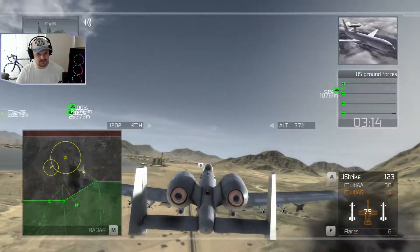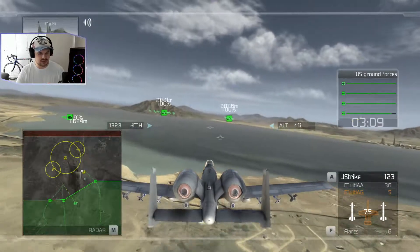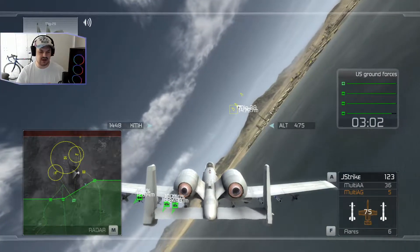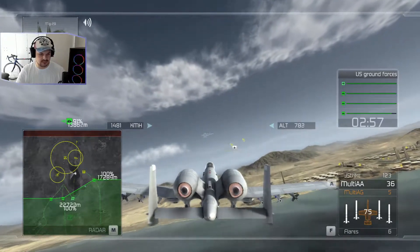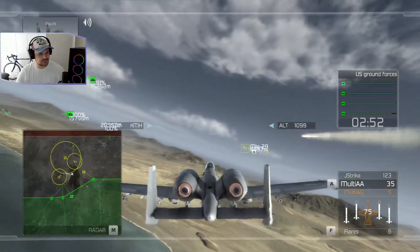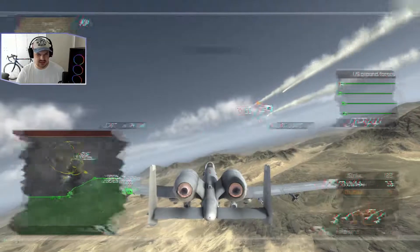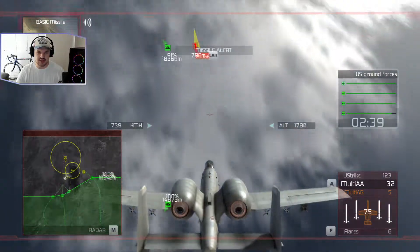I advise you not to cross the base perimeter until the bombers have suppressed the triple-A. So we can't cross that perimeter right there, which is fine. What I'll do is just fly around for the time being — maybe engage some of the air forces right here. I'm assuming there'll be a lot of SAM launches, a lot of AA weapons and everything inside. That's why we need to dodge that for now.